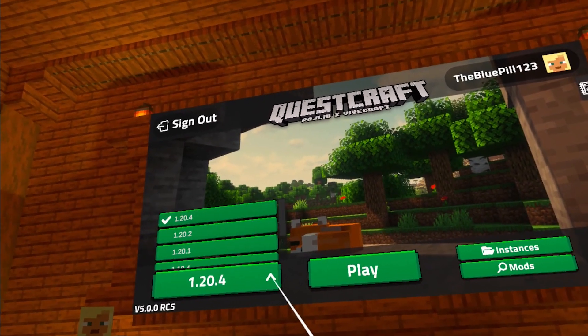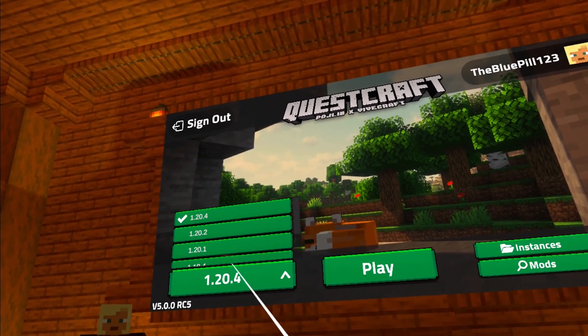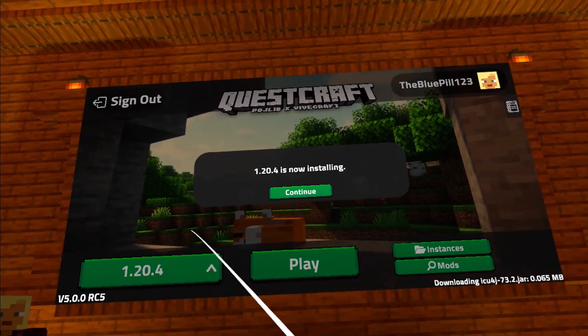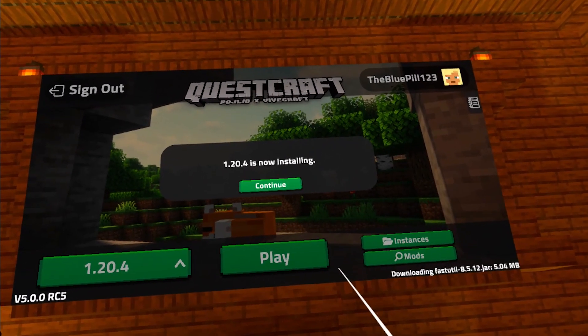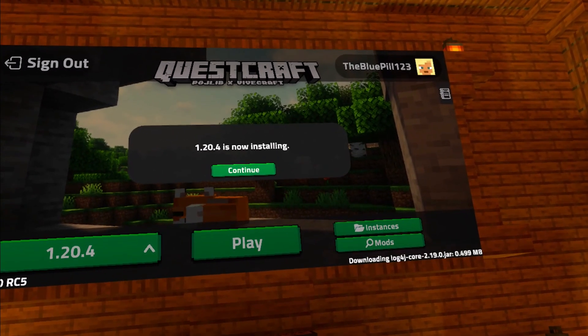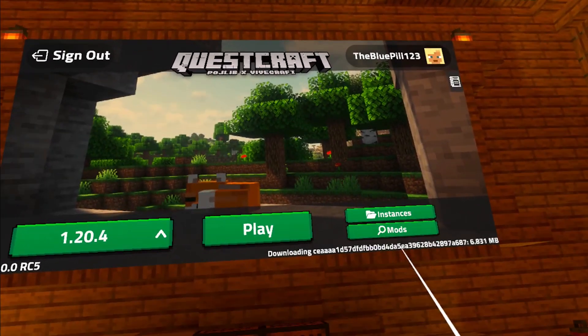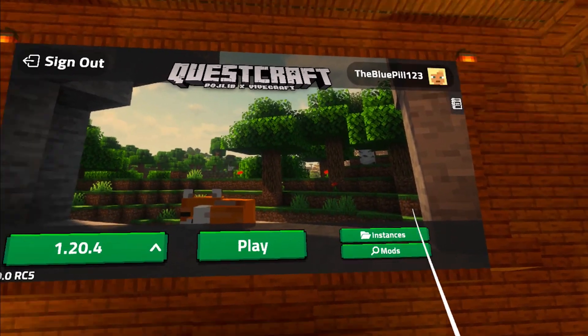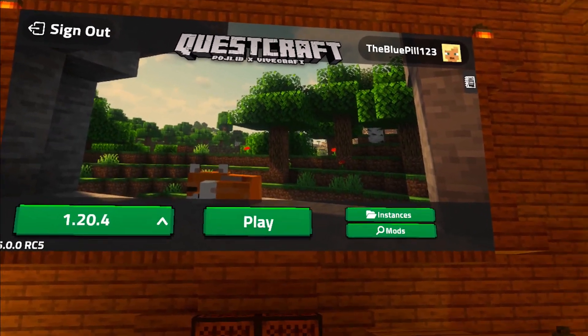Once you're in, make sure you're on the latest version of the game before you start playing. Click play, and it will start installing all of the files needed for the latest version. You may need to wait a little while as it does its thing, but once the numbers have stopped crunching, click play again and the game will boot up. Be patient with it at this stage while it loads — it takes just under one minute, and then you should be ready to go.